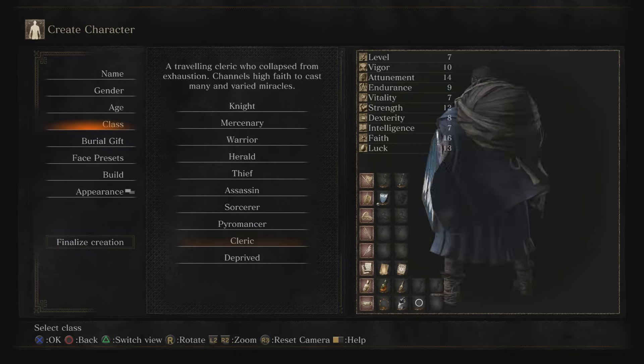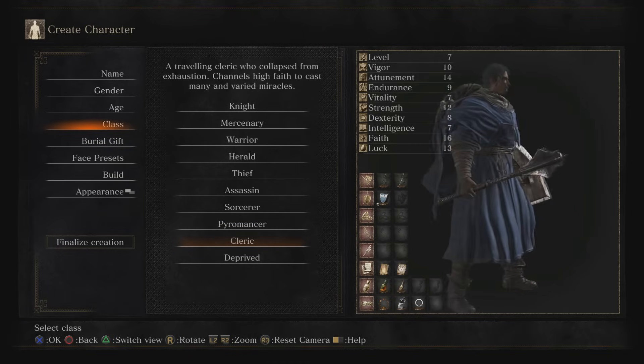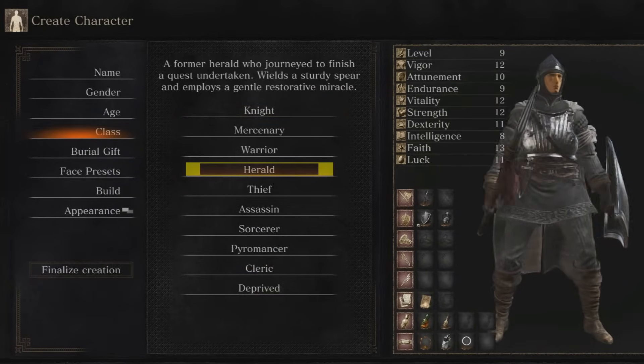Okay so these are the top three classes for beginners in my opinion: either a Knight, a Herald, or a Warrior.